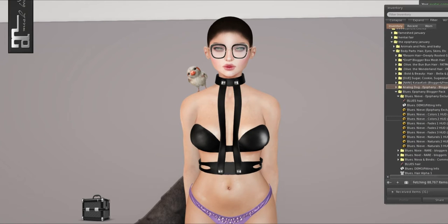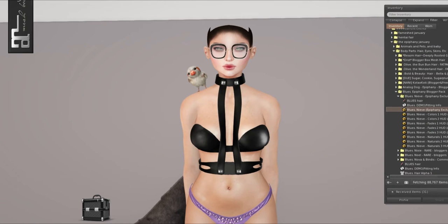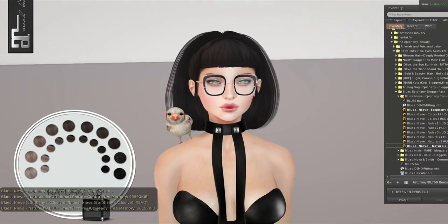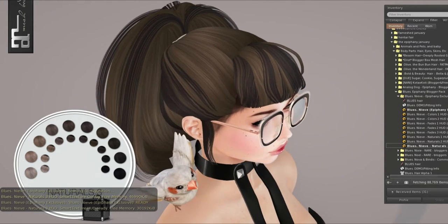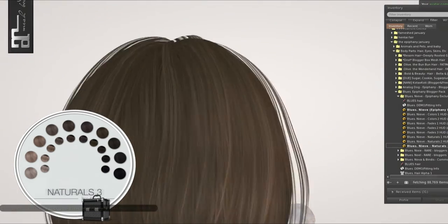We have Blues. This is why I had my head alpha-ed, because you do need to hide a bit of your head — it just kind of cuts off. This is the Epiphany exclusive — like the Olive hair, it gives you all the fat pack and all the colors. I use Natural Three, which is the browns. Natural One is all the blondes, Natural Two is all the gingers, and Natural Three is all the brunettes and blacks. So this is the exclusive — it's a cute little ponytail with bangs. This is so adorable.